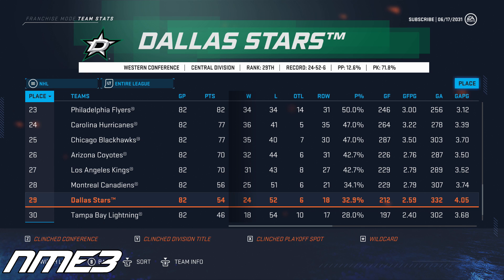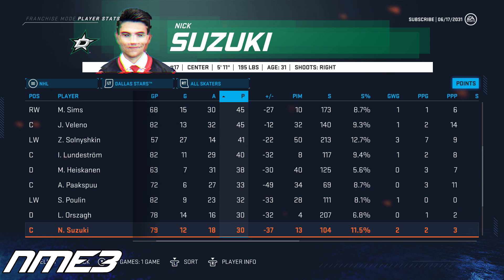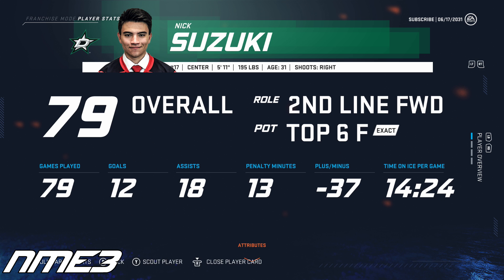After finishing 8th in the prior year, the Dallas Stars have an injury-riddled season that leads them to finish 29th in the league. Nick Suzuki ended up missing 3 games and scoring just 12 goals and 18 assists for 30 points, as a lot of guys missed a lot of games for Dallas. After a very poor 30-point season that saw him at minus-37, Nick Suzuki drops all the way down to a 79 overall.